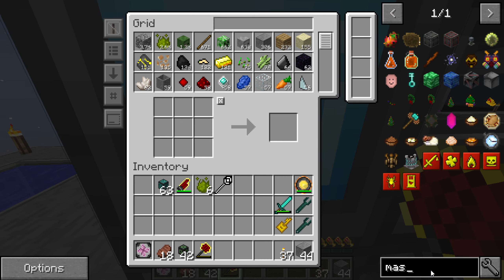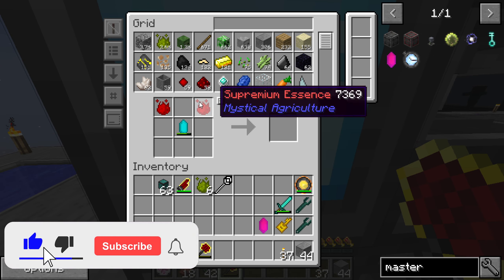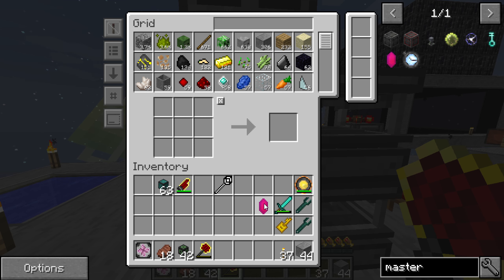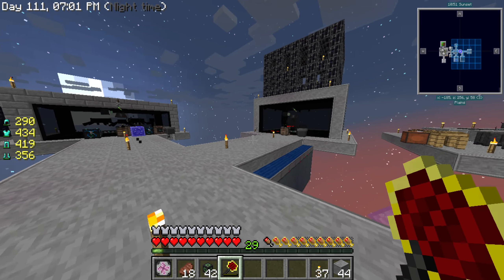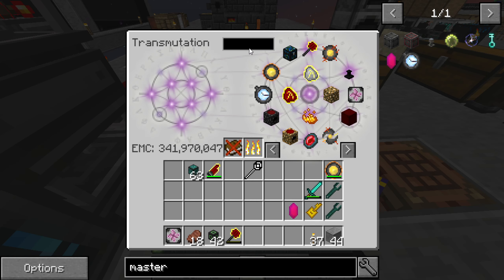So last episode we killed the wither and we got everything ready to make the master infusion crystal - this bad boy right here. We got it, which is great. Now we're also gonna need a lot of ender pearls, but I'm not too bothered to buy that right now. We could always just set up an enderman farm later, but for right now we're focusing on getting inferium.